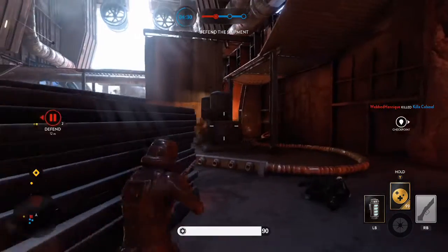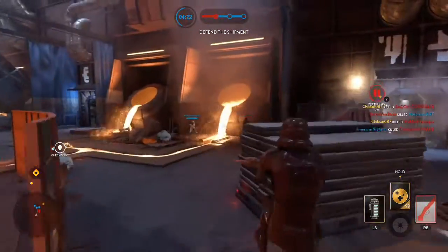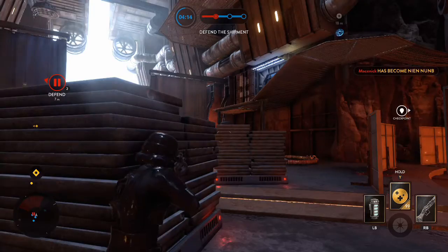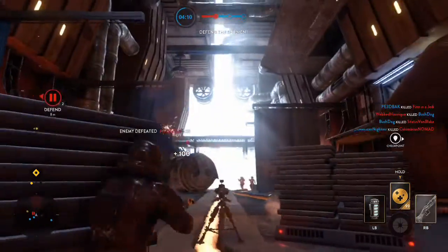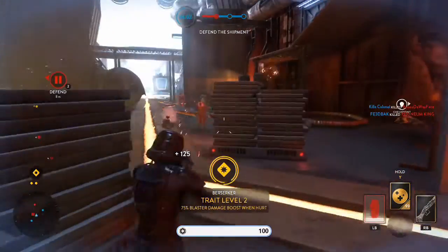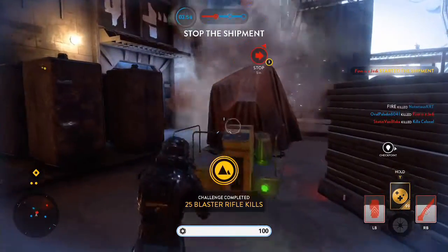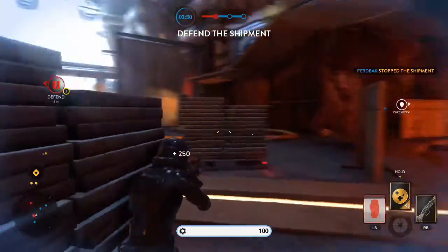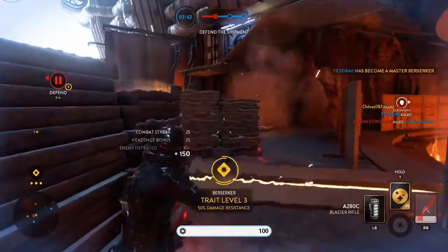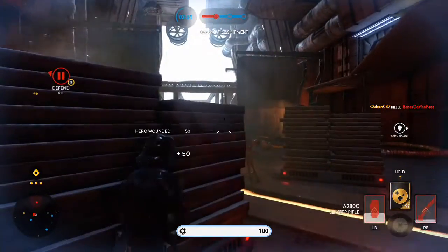Leia's trooper bane now goes through shields again — that was a mistake last time when they changed how shields work. It was supposed to always go through shields, so I'm glad that's back because it really changes how you play Leia. In the outer rim playlist you now play extraction every other game. Also, the time between rounds in heroes versus villains has been shortened to 10 seconds from 30, so you don't have to sit there and wait anymore.